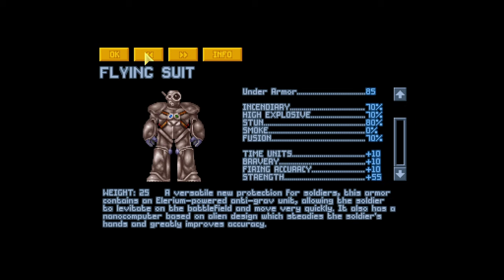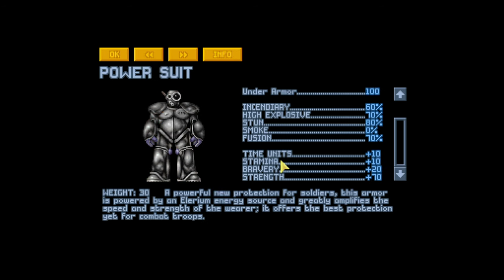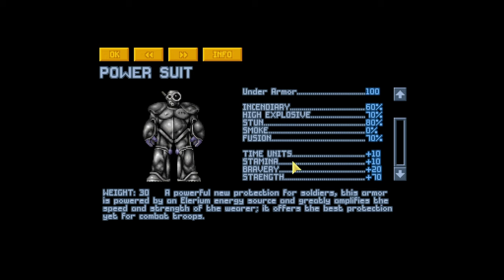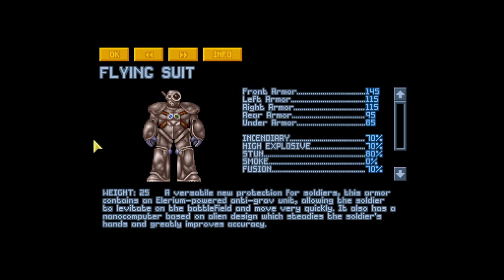Stat-wise: the power suit is 10-10-10-55 in bravery, firing accuracy, stamina. The flying suit gives a little more firing accuracy, not quite as much strength or bravery, and none of the stamina bonus. Firing accuracy plus 10 — I'll take that. It's a versatile new protection for soldiers containing an illyrium-powered anti-grav unit allowing the soldier to levitate and move very quickly.